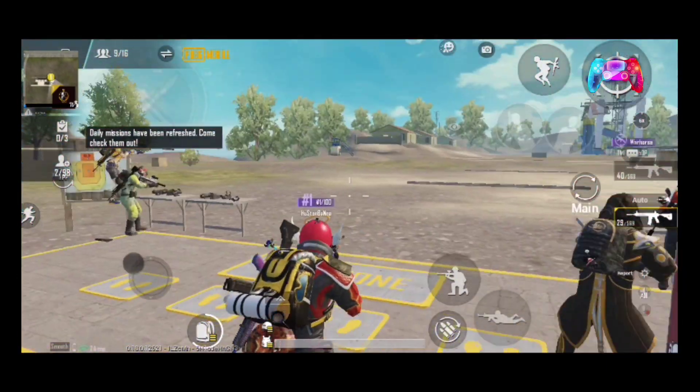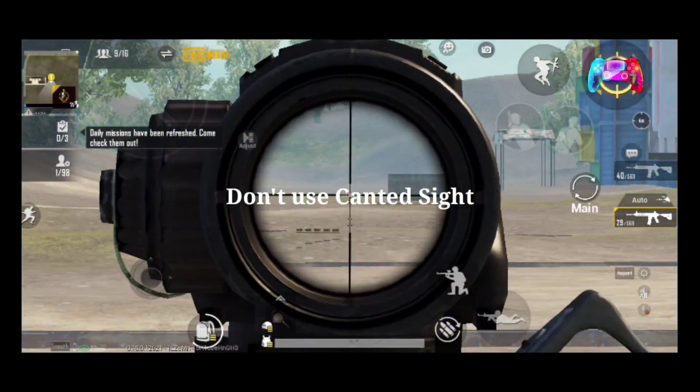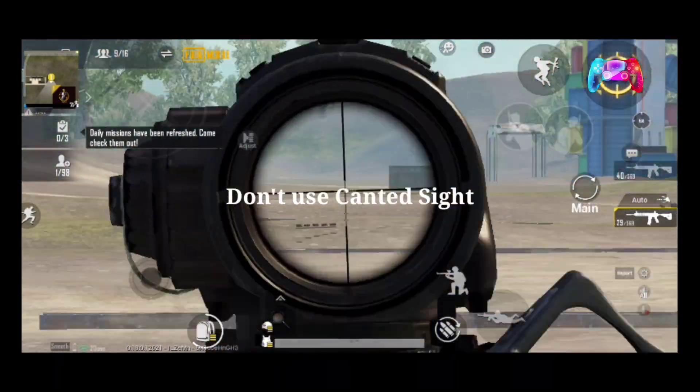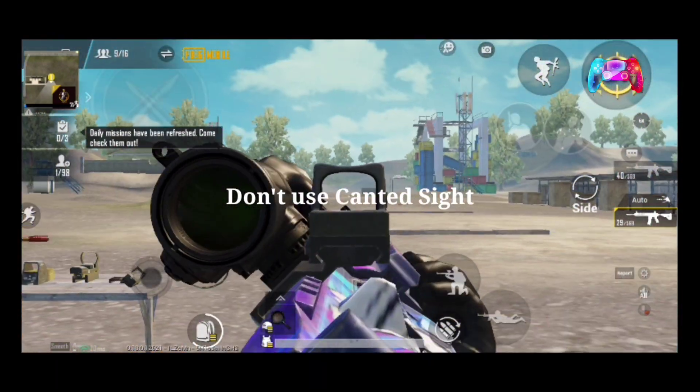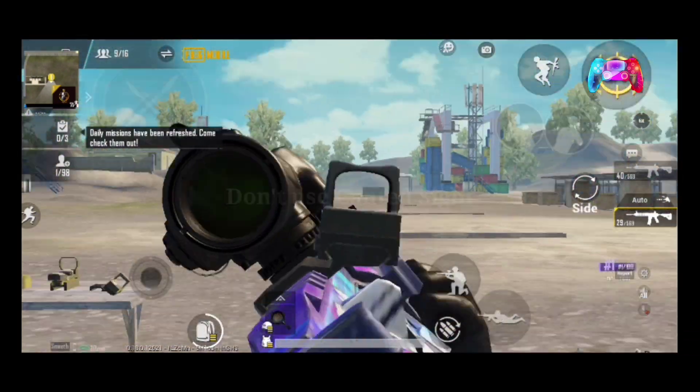You don't need to use the canted sight because the scope switch time will be expensive and the 6x red dot will be costly in time. Using a closed target sight will be better instead of using the canted sight.